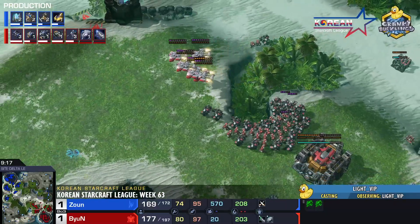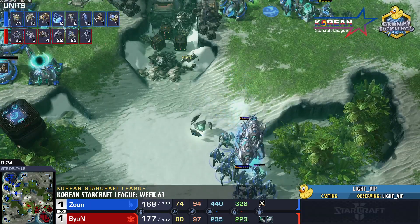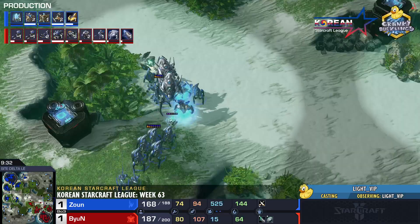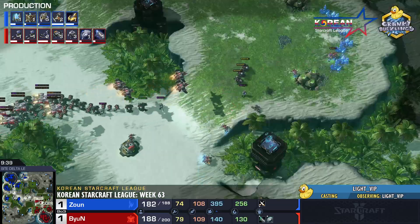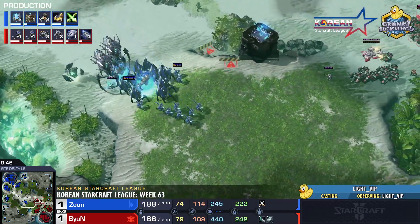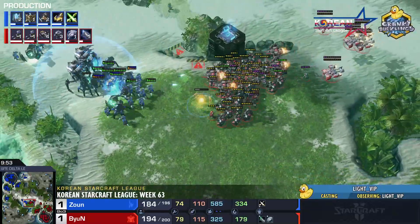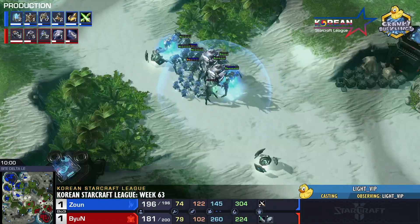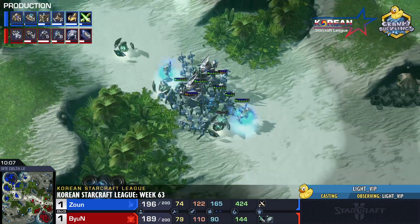Zaun does spot the move-out. He has two Colossus — and now getting into Disruptor production. There is still potential with Disruptors; even though Zaun is down in army supply, he can pop off with those Novas. The Observer gets sniped. Byun turns back to deal with the Zealot — Zaun is aware. EMP connects. Byun takes another EMP to the face with no reaction — doesn't pull away. Good start here for Zaun and the Protoss. We're going to need a couple more of those as both armies are maxing out.